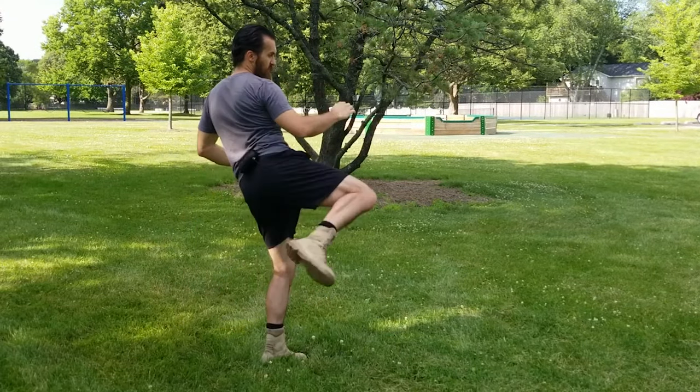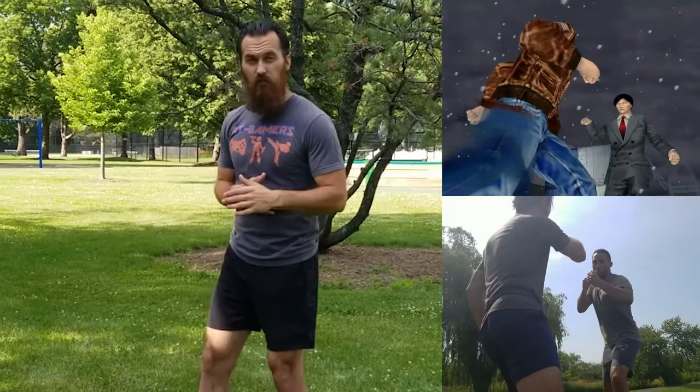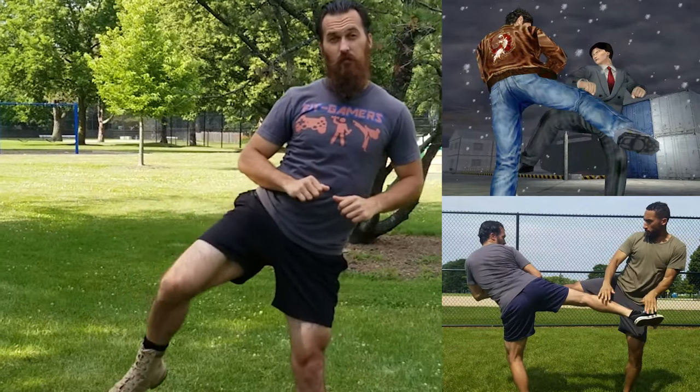The first exchange they have is two roundhouse kicks. They each throw a roundhouse kick — Ryo throws his straight to the midsection and then Guizong does the same thing to the other side. They counter each other by blocking with their hands. Both kicks are headed to the midsection of the opponent, so they both throw the roundhouse and then block at the same time with their hands.